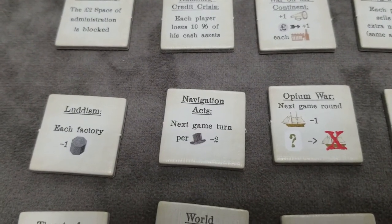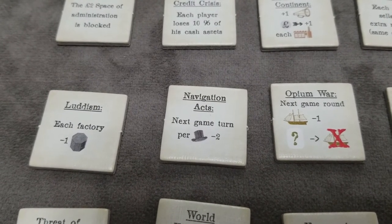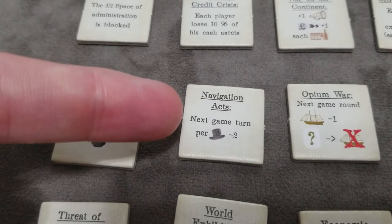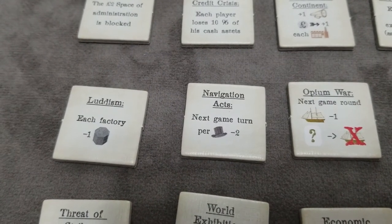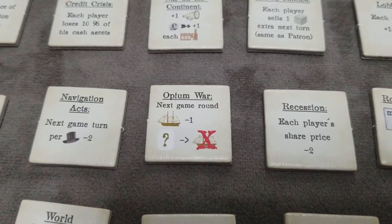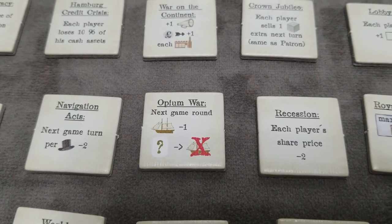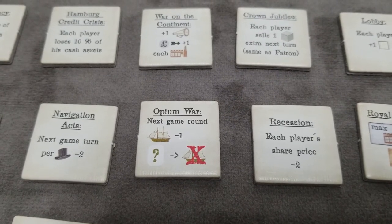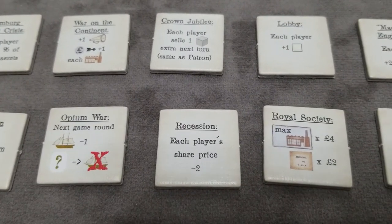Navigation Acts: the importers all move back two spaces, but not below zero. At the end of the decade they all advance forward two. The Opium War: all ships for that round have a reduced capacity of one. At the end of the decade, after paying all your crews, all players are forced to discard one ship.